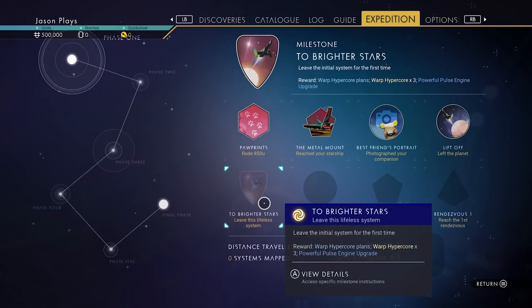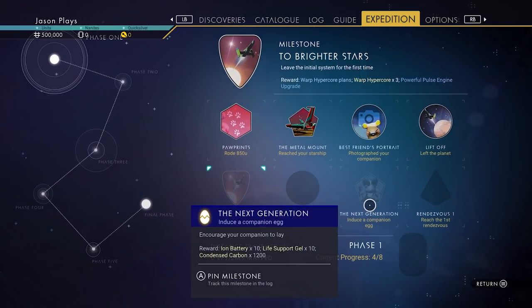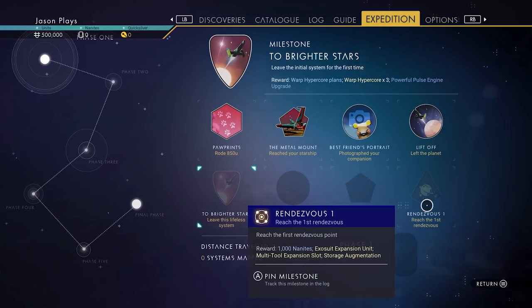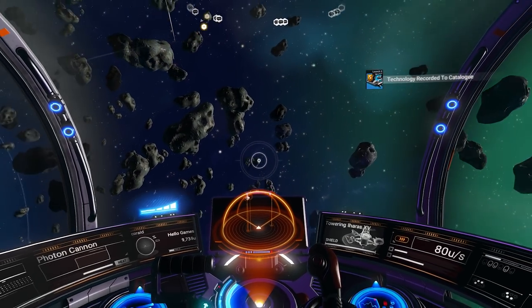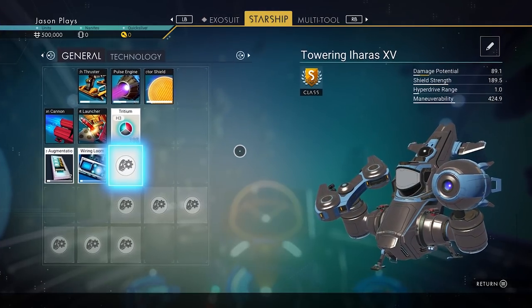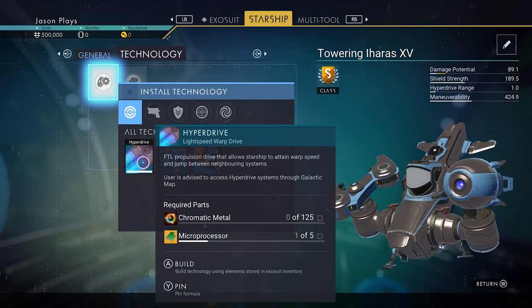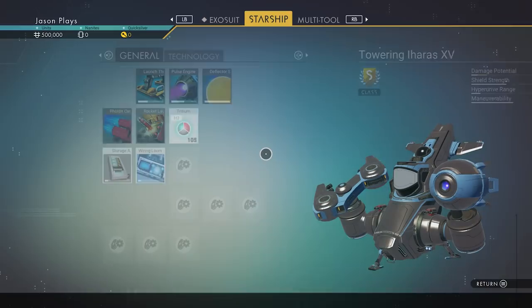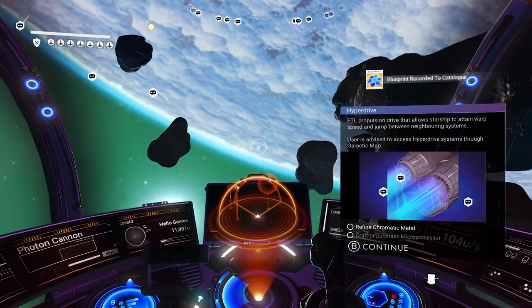Our next objective is to leave this lifeless system, find a lush world, induce a companion egg, and reach the first rendezvous. We need to leave this system, but in order to do that, we need to build a hyperdrive. We have the hyperdrive plans, but we're going to need chromatic metal and a microprocessor. Both of those things can be found on the space station. Let's head over to the space station now.